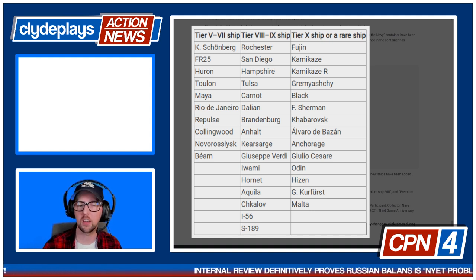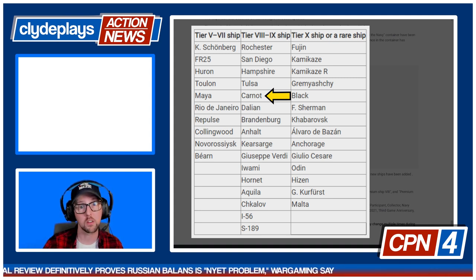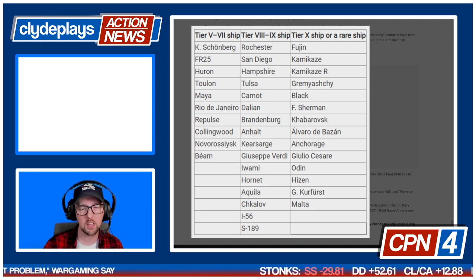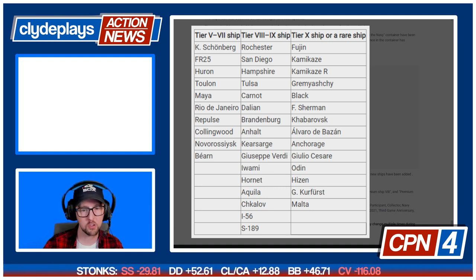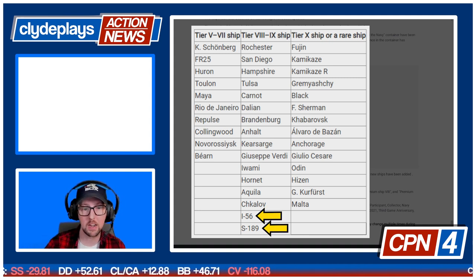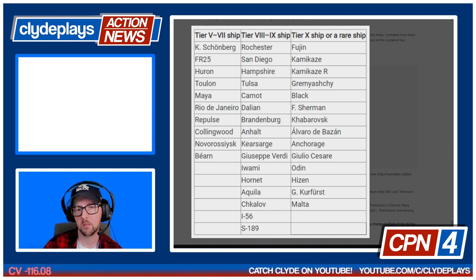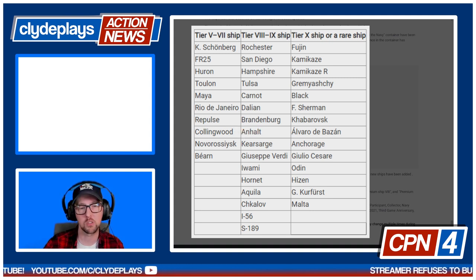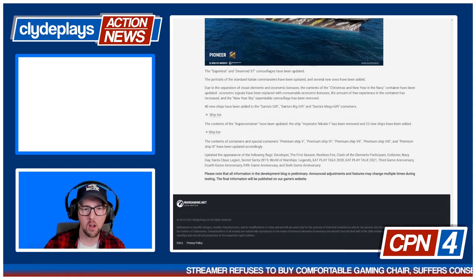In the tier 8-9 list, Carnot wasn't already in there, so for anyone who's been holding out that might be interesting. I like seeing Hornet — that's a fun CV — and Kearsarge, plus our two new submarines I-56 and S-189. Down in the tier 5-7 list, nothing is a real shocker — the only one I'm lacking is Collingwood, so it's cool to see that one become available.